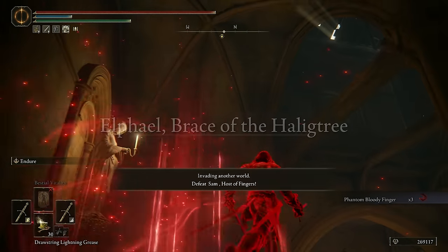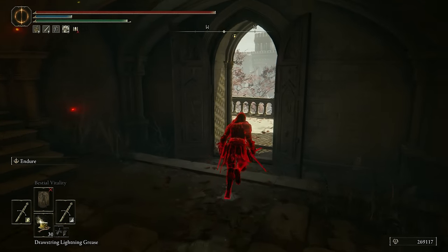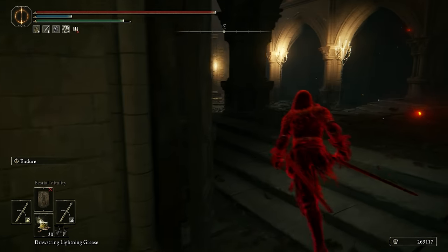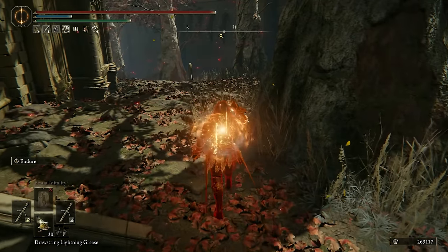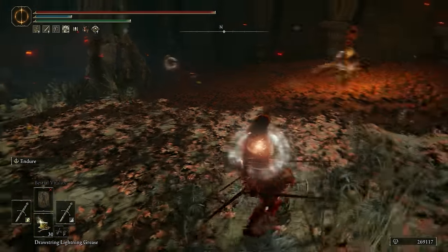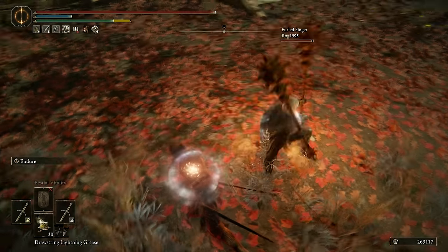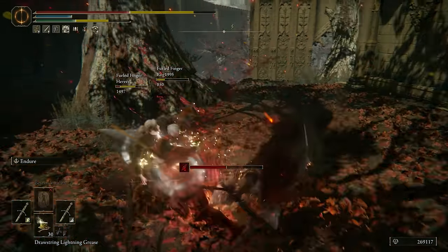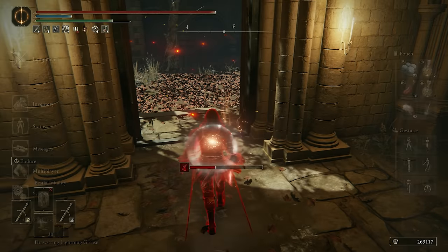Invasion at the Haligtree. Almost jumped over the railing — there's a giant gap in the floor. Spotting the opponents and deciding to try out dual straight swords for this situation. Opponent is doing a lot of jumping attacks; also using a whip. I'm going to do a lot of jumping attacks too — this is what you want to trade with because we have the multi-hit talismans. Dual straight swords have some really high DPS. Could also try to parry and get the dagger crit. Straight swords on dex builds are just so good.